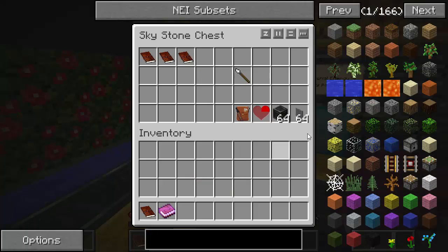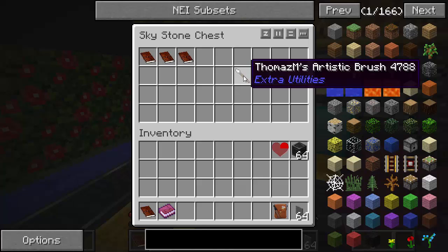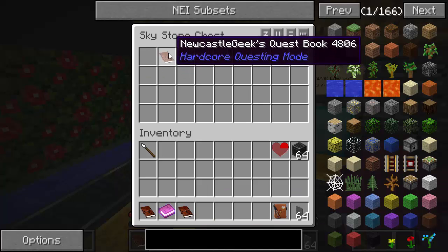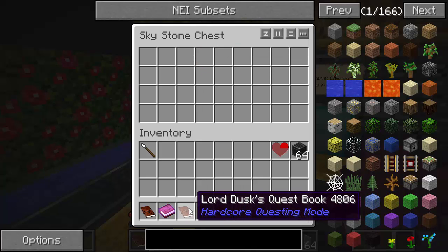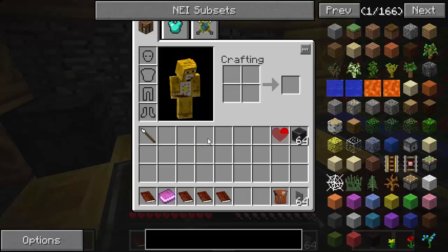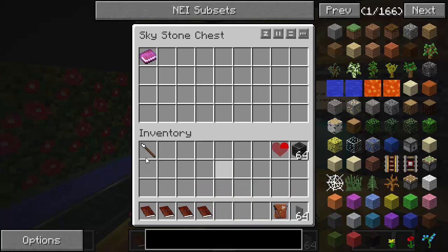All right. I've got big buttons, building blocks, a little Court of a Heart, a reward bag, an artistic brush by Thomas — he was the artist in a lot of these. We've got Lord Dust's quest book, Newcastle Geek's quest book, and VSWE's quest book — all the developers of HQM — and then a regular one. They're all identical. We probably don't need the extra books; let's keep these just in case we die.